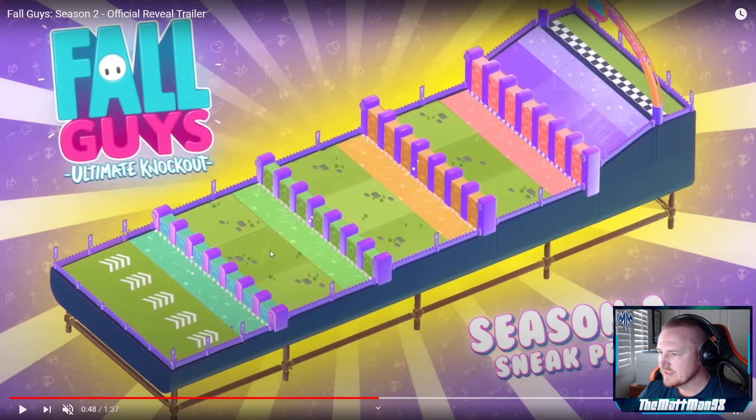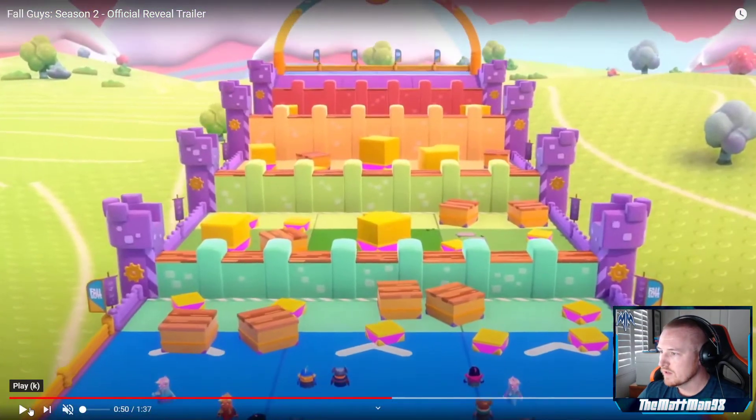This one looks like Door Dash 2.0. Instead of just falling down, it looks like there's a slime climb at this point to get to the finish line — a nice combination of tilt-a-whirl and Door Dash. You have little door dashes that go up or down, and you smash through the doors. I'm wondering what the green, yellow, and red are — maybe they're slime you have to maneuver around. This stuff is really creative, I like these maps so far.